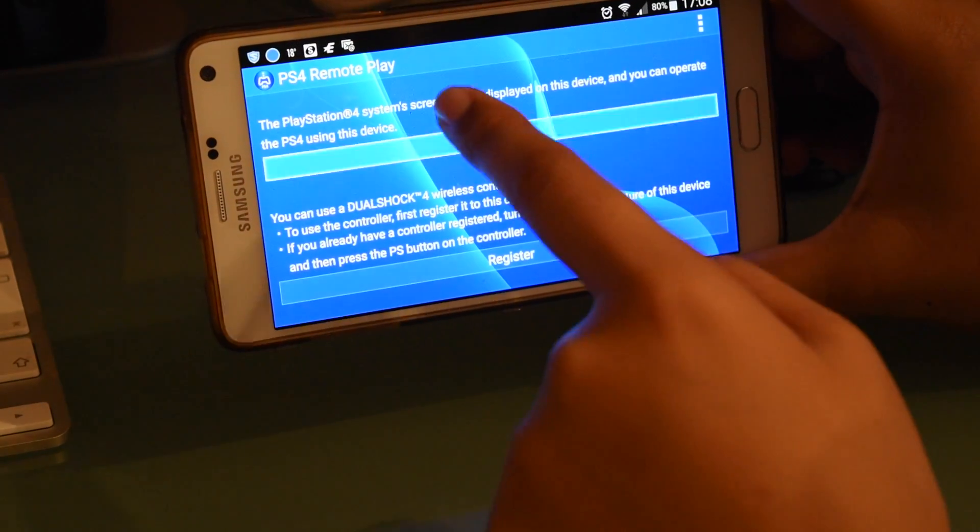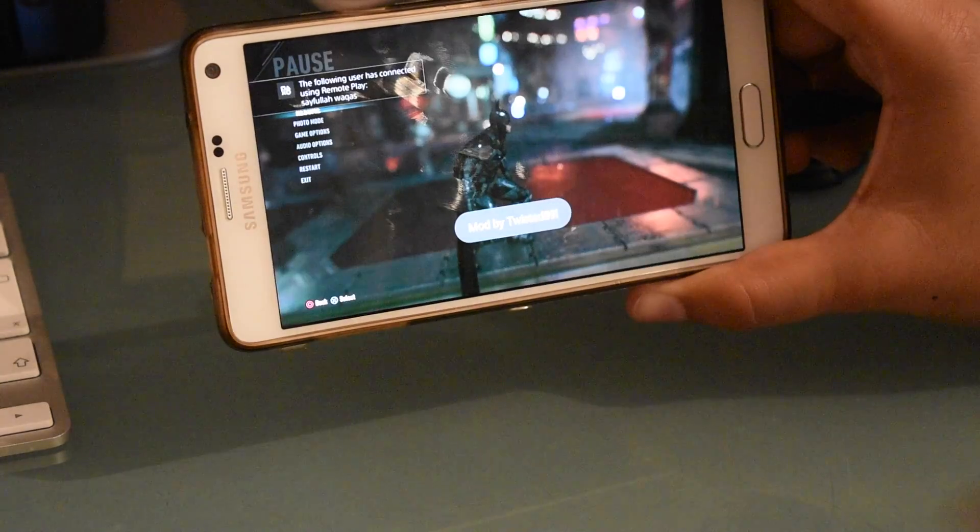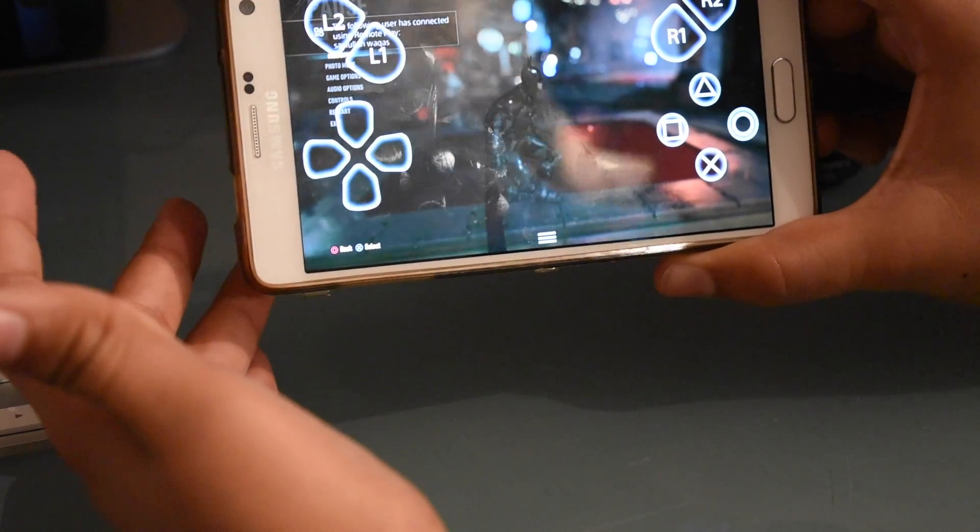So you click on the next button, the top button. Then you should be connecting to the PS4. And that's it, you've connected to the PS4.